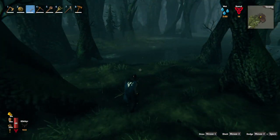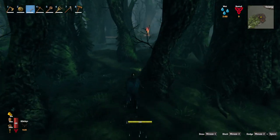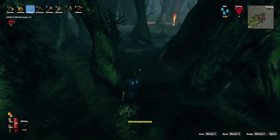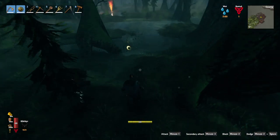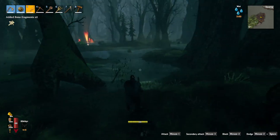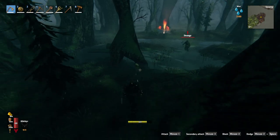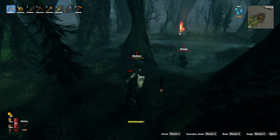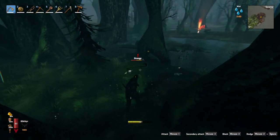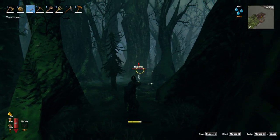Yeah, so many creepy things out here — look at them, they're just all swimming around in there. I wanted to show you the spawner. Mushrooms — yum yum. Okay, a skeleton. Skeletons are weak against blunt damage, which makes it difficult when you come in here. I'm not too worried about this one, it's an archer — it's just the draugr archers I worry about.